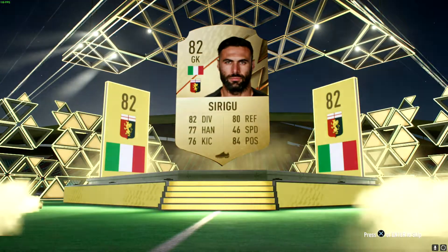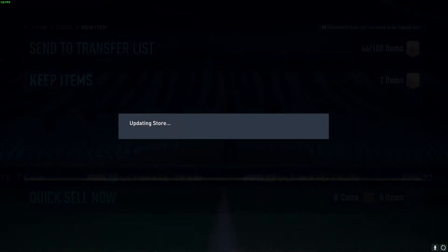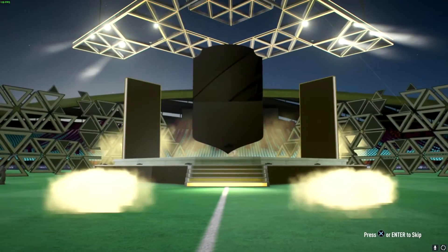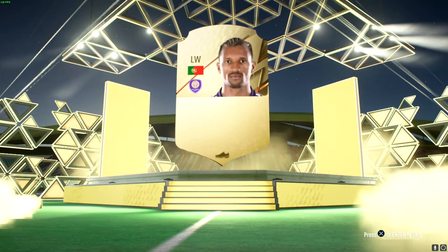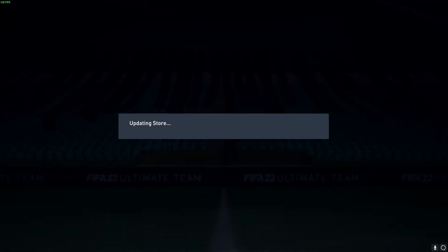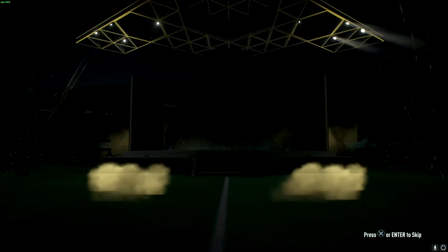And we get Sirigu. I think I already have Sirigu — clearly I do not. But yeah, we have 15 packs anyway, so I'm hoping I can get someone that I've already got in my team that I can sell and get some coins back, because that would be great. Left wing — Nani. He lost his pace, but it's okay. But yeah, so if I could maybe pack a De Bruyne, that would be fantastic, because I've got De Bruyne in my team, so I could sell the one I've got and then use the untradable one.